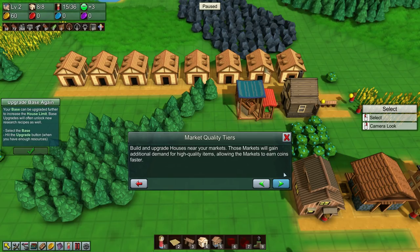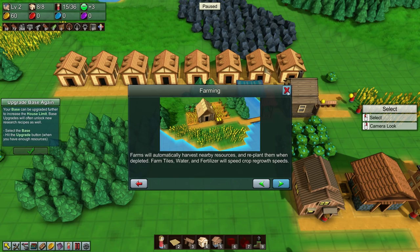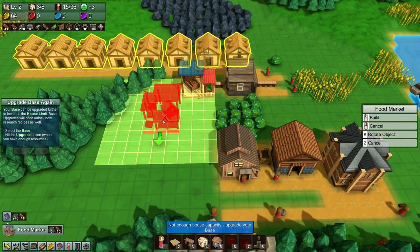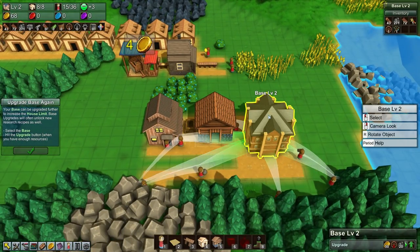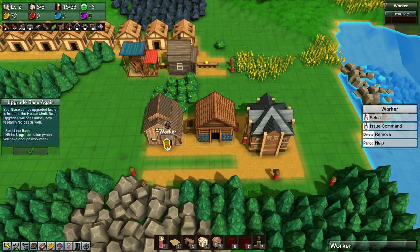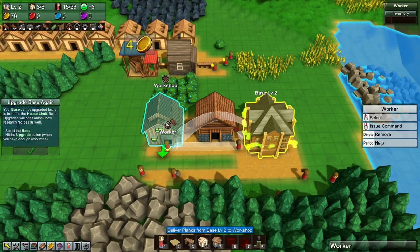Okay, so this is totally different now. I said things had changed but I didn't realize they'd changed this much. Building good houses near your markets means those markets gain additional demand for high-quality items, allowing them to earn more coins faster. As you upgrade your base, you'll be able to build multiple markets of the same type. You can often achieve more happiness by building additional clusters of houses and markets. So can I build a second market yet?